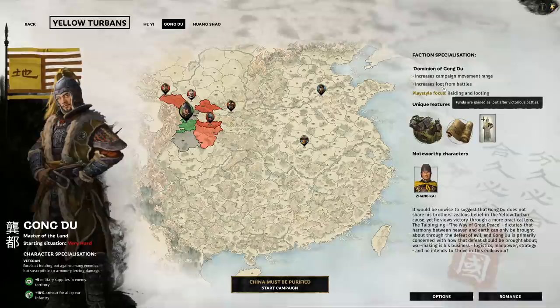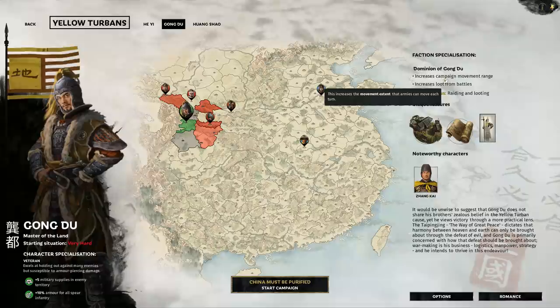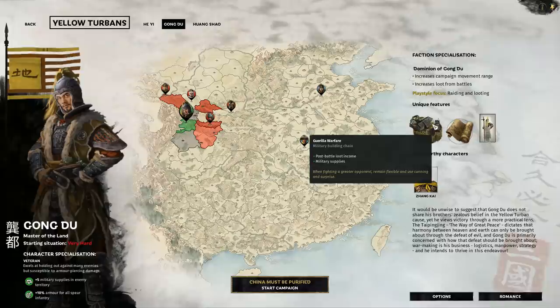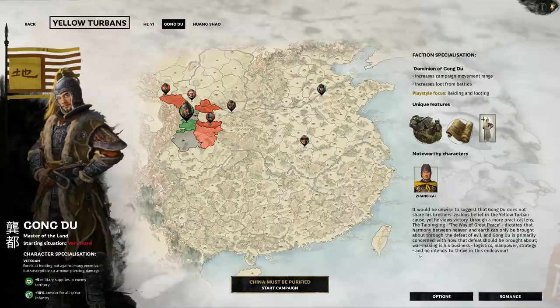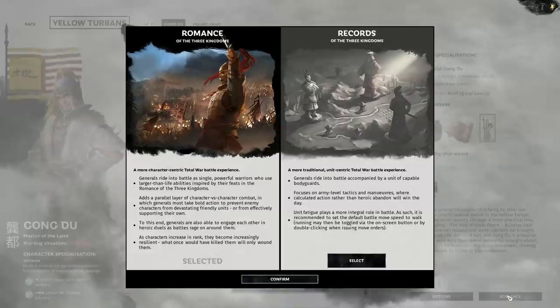Specifically I'm going to pick Gong Du, because he has an aggressive playstyle by the looks of things. He gets increased campaign movement range, which I'm always up for — I think that suits my style. For a more meta reason, he starts in the top left of the map, whereas most characters actually start in the top right. So for a bit of variety in this campaign, we're going to be starting where most other campaigns don't start.